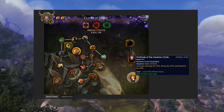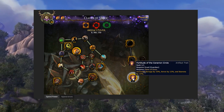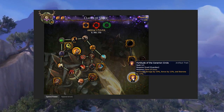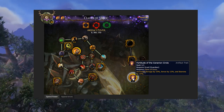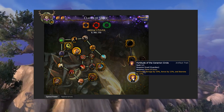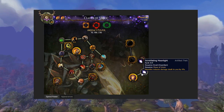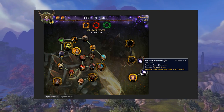Guardian Druids will start with Fortitude of the Cenarion Circle, granting 10% damage, 10% stamina and 12% armor. That's a single point trait, so you'll have a big early boost to your survivability. Next you can put four ranks in Scintillating Moonlight. Each rank reduces the damage done to you by enemies with your Moonfire by 1%.